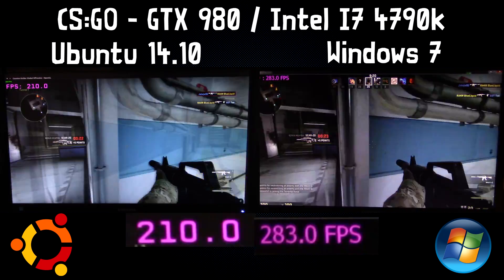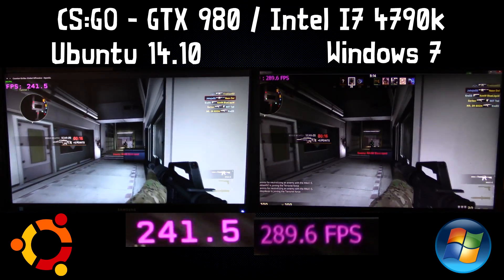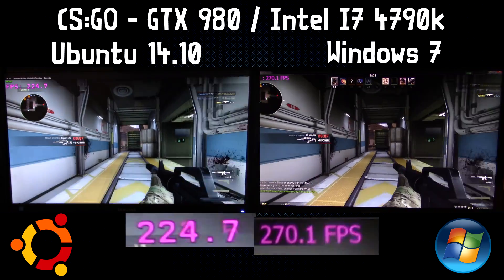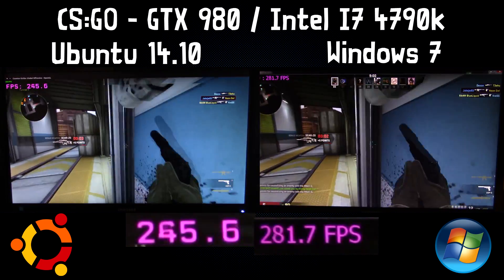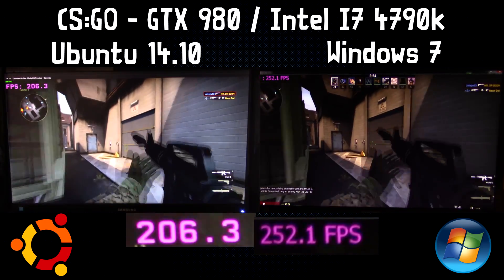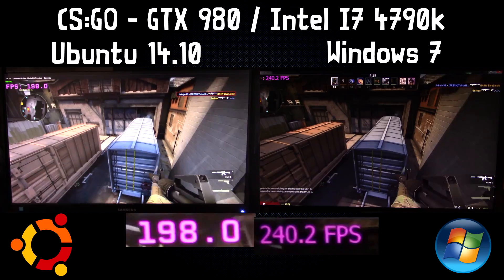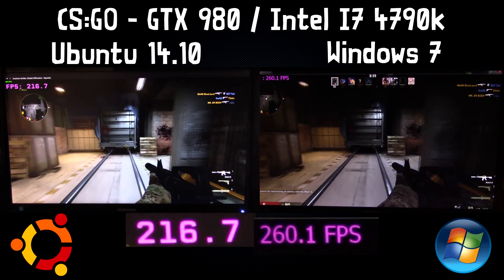I got a nice bit of footage here from the start where I did pretty well. As you can see, Windows is consistently ahead of Linux — right there you can see it. Both are always above 200 on Windows, while Linux seems to be dipping down to about 188, as you can see there. So the Windows port is definitely a fair bit better than the Linux port.